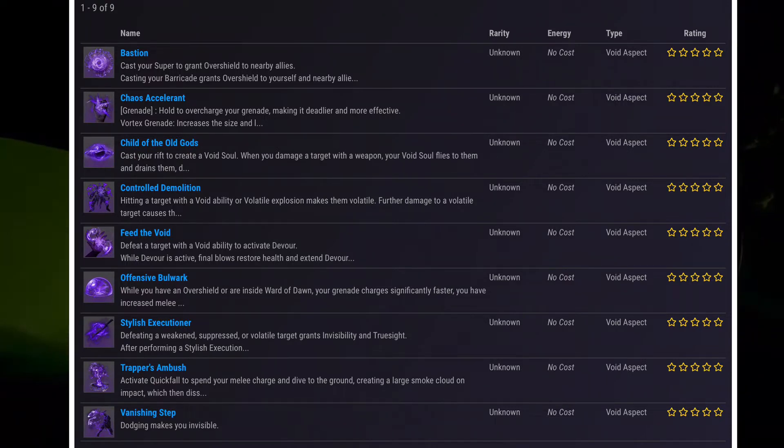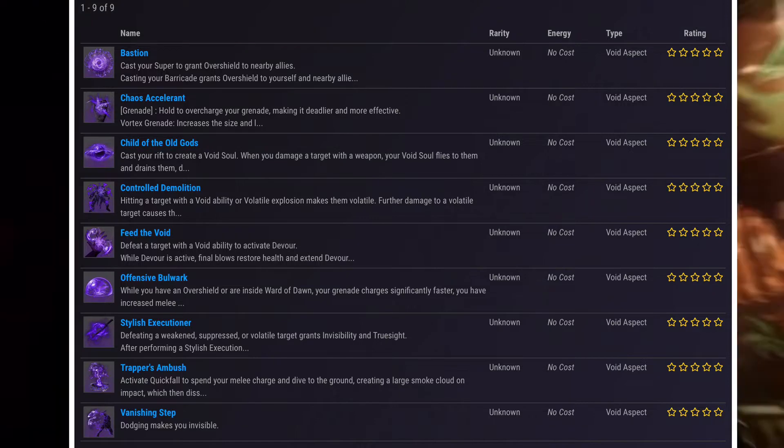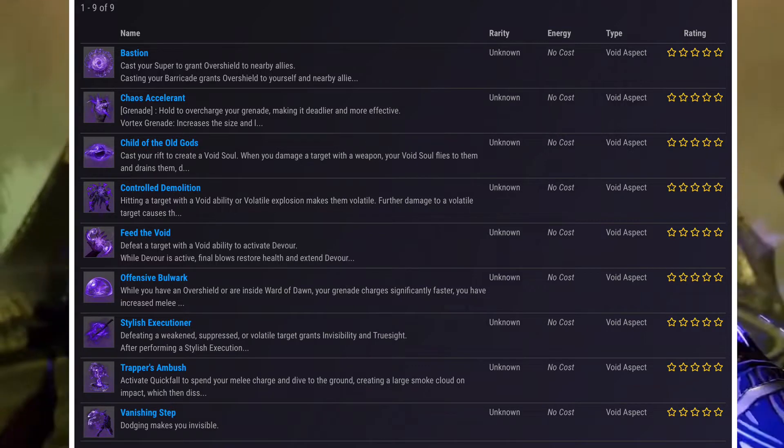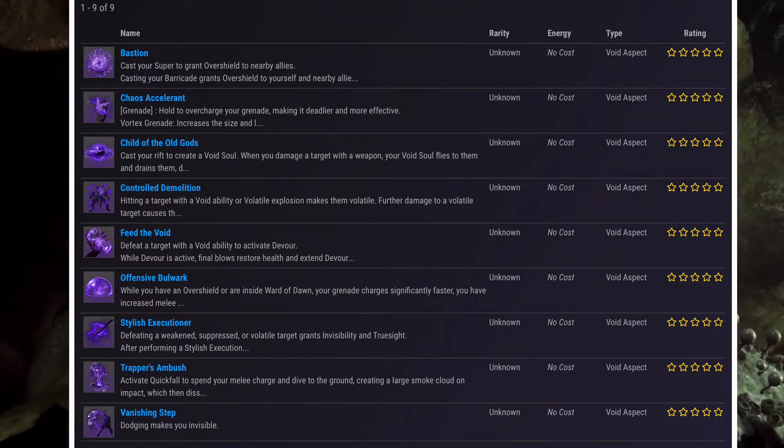And then Control Demolition: hitting a target with your Void ability or violent explosion makes them volatile for a further time. What this will do is increase your explosion radius and make it even better for Top Tree Sentinel.